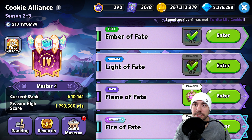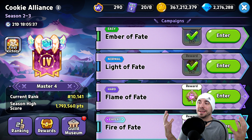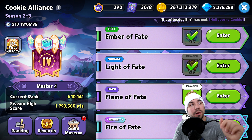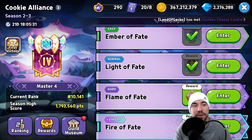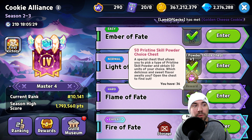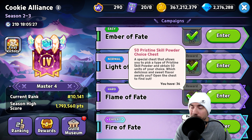It is Cookie Alliance time! In today's episode, we've got a full-blown guide for you to break down Season 2-3 in Cookie Alliance: Flame of Fate on hard, in order to get the 50 Pristine Skill Powder Choice Chest.